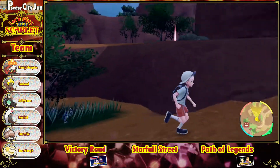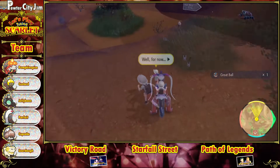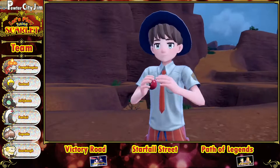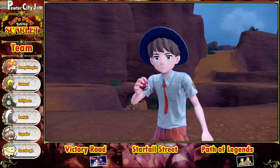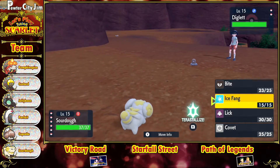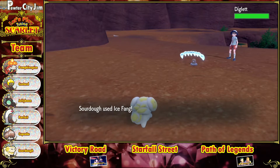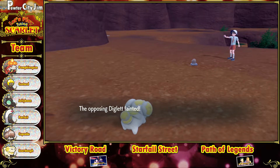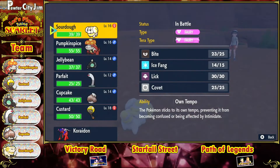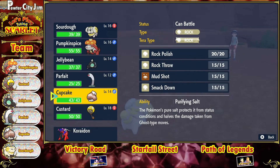I'll get back to beating up wild Pokémon and training up. Let's battle Ryan the Student — Diglett, Diglett, okay. Nice, I'll take it. Let's switch Pokémon. 16, 16, 14 — we definitely need to raise up Parfait, but probably not the best choice against Alexio, so we'll bring out Cupcake.